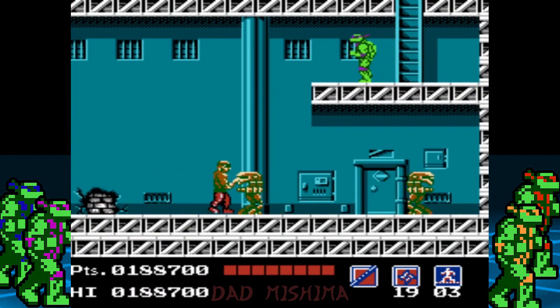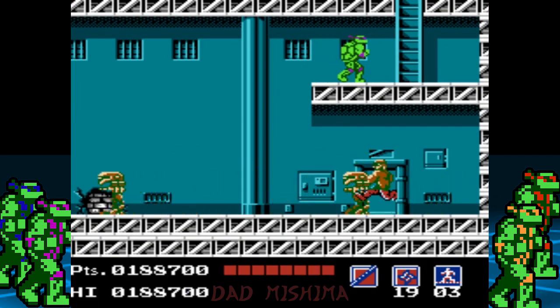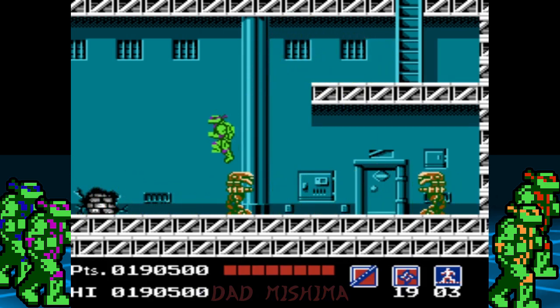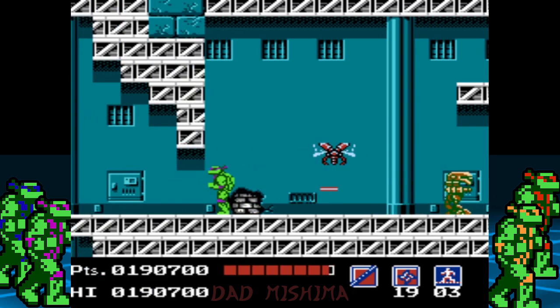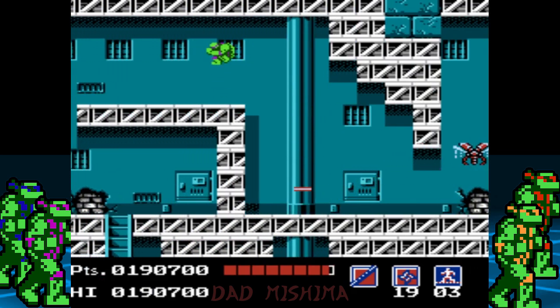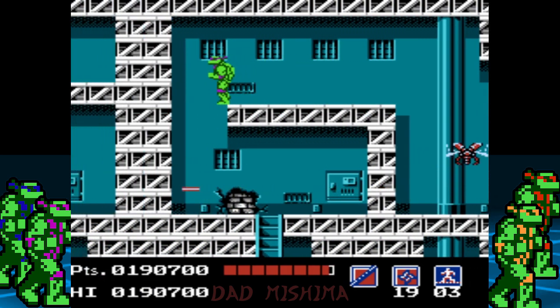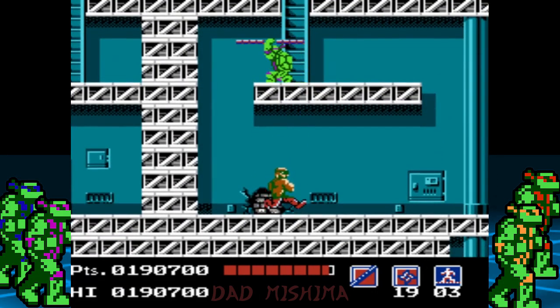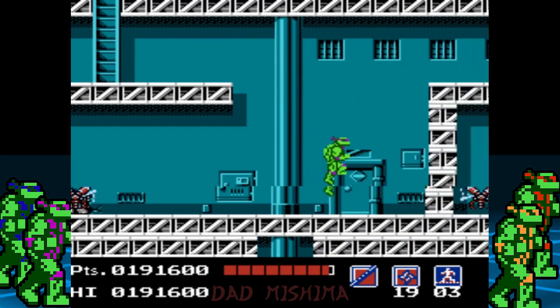Now we need to head to the left. Take out the boomerang guy then make a break forward from the robots. This is the last section of hangar 1. We need to head right and exit through the door.